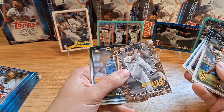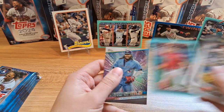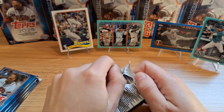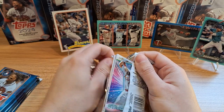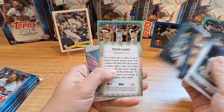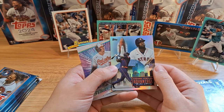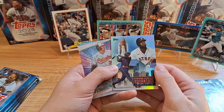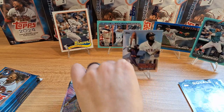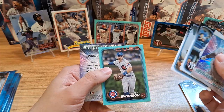I wonder what kind of parallels and variations they have for Grand Gamers — if there are some auto variations. There's Nick Robertson on the aqua parallel, rookie card, very cool. This one feels a bit thicker because we got Chrome Stars — it'll be Toter Soderstrom, nice rookie to have there. And here we go — it's gonna be Home Field Advantage. I've seen these cards but haven't pulled one myself, and nice to finally get one — Yordan Alvarez. I like the new design filling more of the space in the background. And we got a Chrome Adley, Dansby Swanson on the aqua.